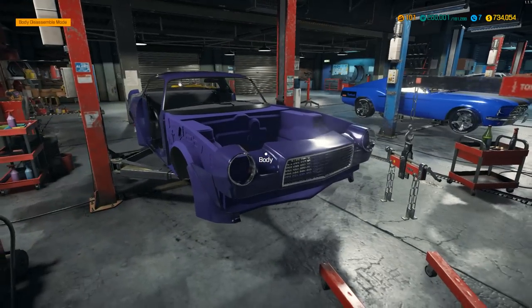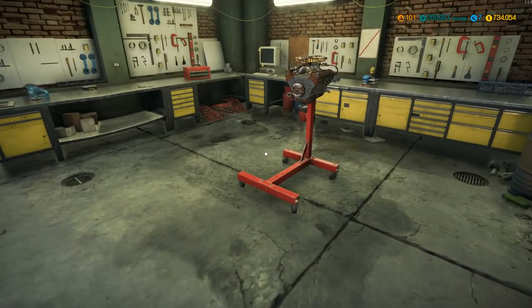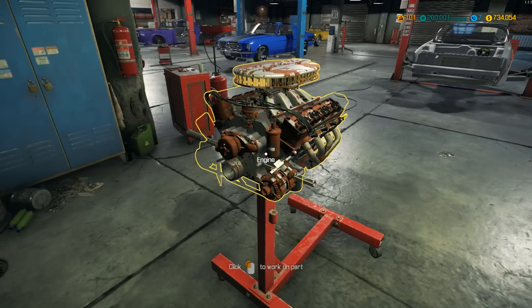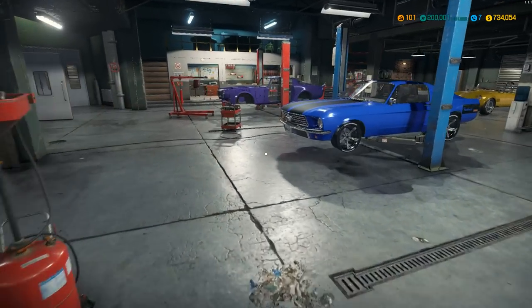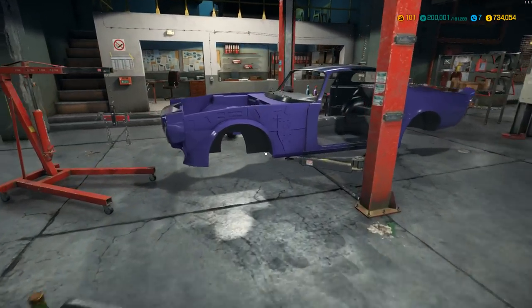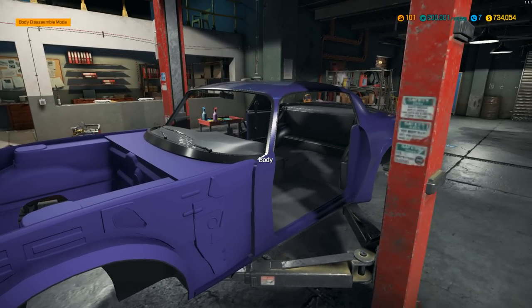Some parts we're going to actually have to repurchase — that's a shame, but it's all good. All right, let's work on that engine. A little bit of engine work here now. Let's go ahead and do some disassembly on the engine. Or should we put some of the body back on first? Let's put the body back on, then we'll work on that engine.